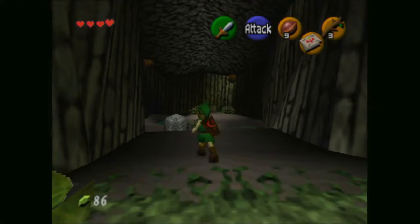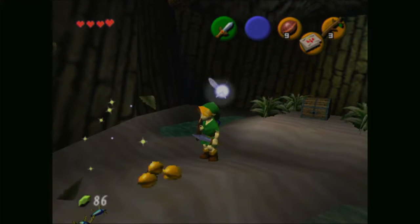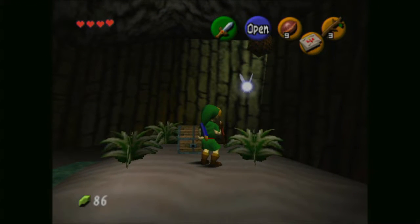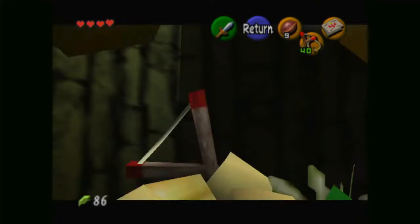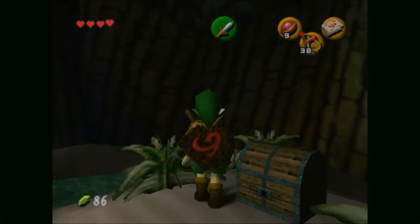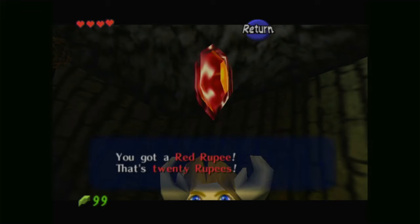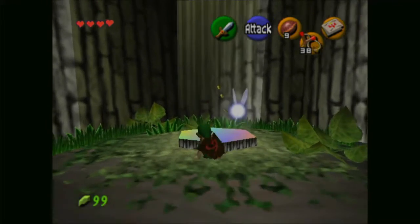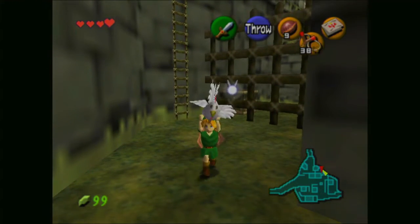Down here is actually a hole we can go into to get into a grotto — the first of many grottos. Grottos usually have a gossip stone, a fish in the water, and bugs in the plants. There are also a couple of other things in here. These little hive things up here — I thought I could shoot them but I can't. Anyway, get 20 rupees from this chest — kind of a waste, but we will need the rupees. Just step on that platform to get launched out somehow by magic.